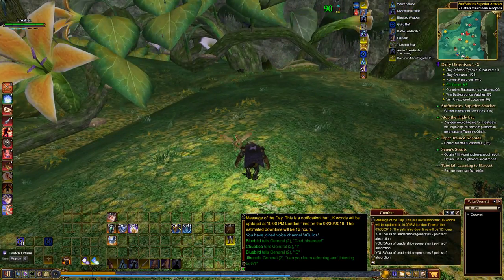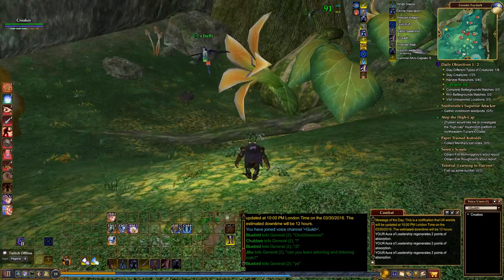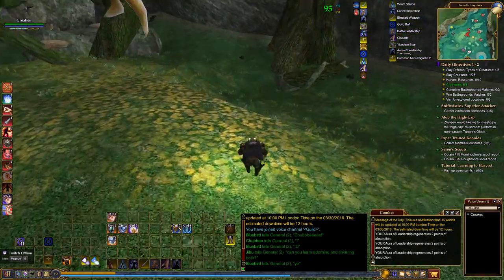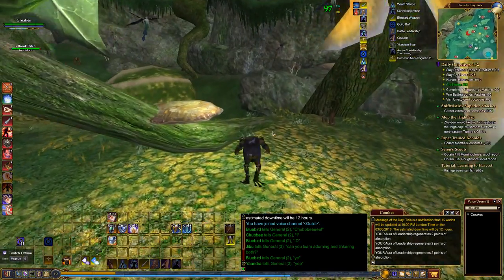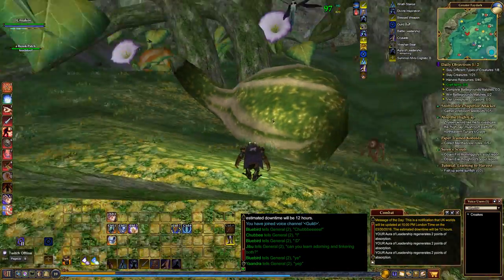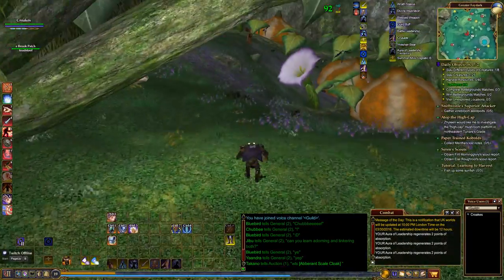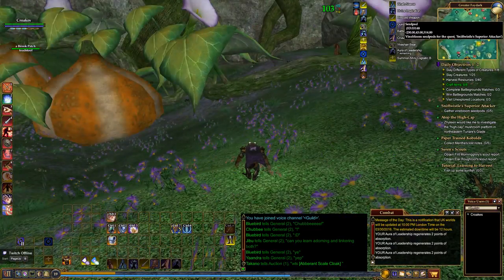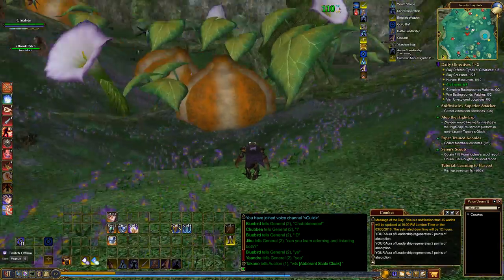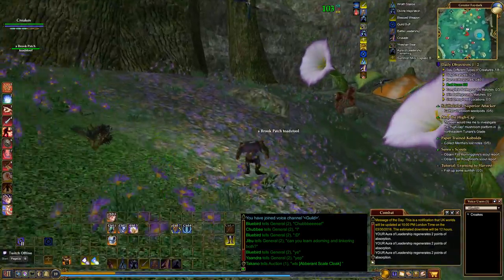What do we need to do here then? We need to gather vine bloom seed pots still, it would appear. I don't need those. Everything's all green here, so that's no problem. We can take on quite a few of these I think. Where are these things? Atop the high cap - investigate the high cap. Right, okay, let's have a look at that while we're in the vicinity.